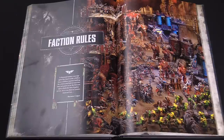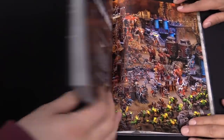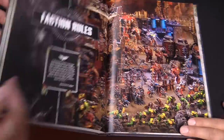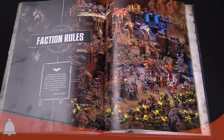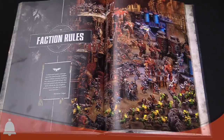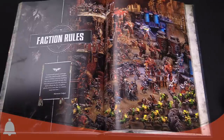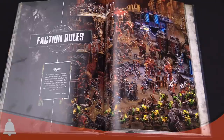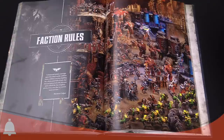Hey everyone, I'm Adam Harry with JR. We're both from Bell Lost Souls, and today we're going through some of the faction rules for Vigilus Defiant. We've got the new campaign book. So far we've covered the lore from basically all the releases for the past 18 months of 40K up to Vigilus, and the campaign rules showing how to fight the battles. Today we are diving into the faction rules.